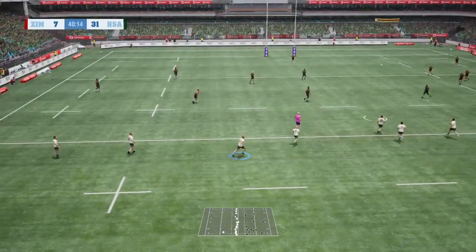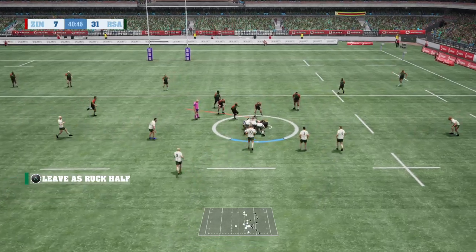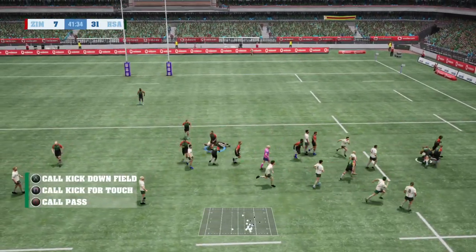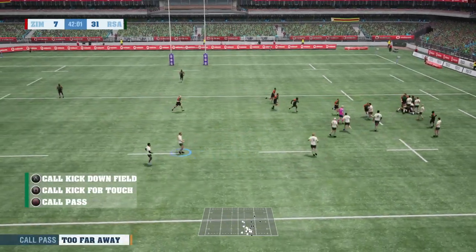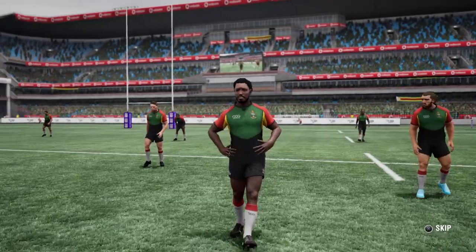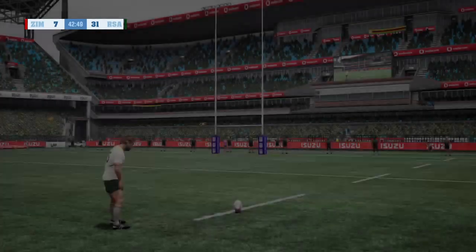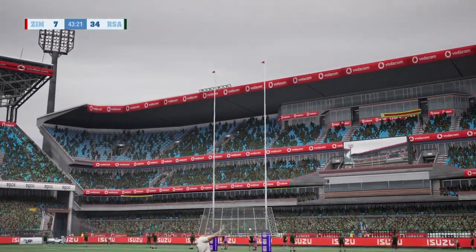Good kick over the short kick-in, didn't look like someone wanted it but they managed to secure it. Now a little snipe from the scrum-half but it's been intercepted again. Throw a bit of a loose pass - will we get this ball back? Yes we will, and a high tackle from Zimbabwe. Let's see what they do - no yellow card. Will we go for goal or go for touch? Could see opts to go for goal - we already secured the bonus point so no need to overdo things at the moment.